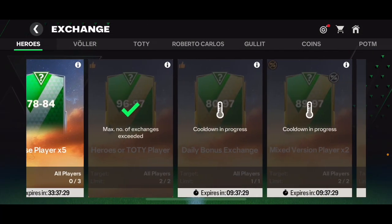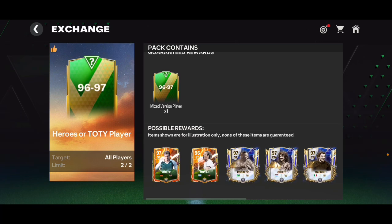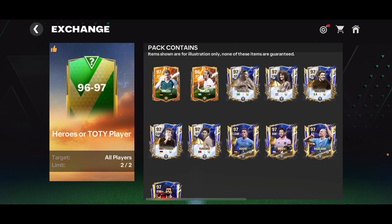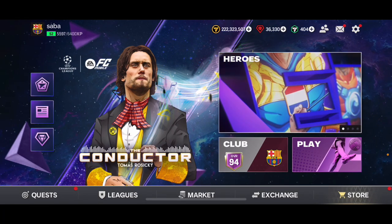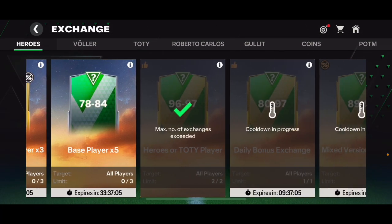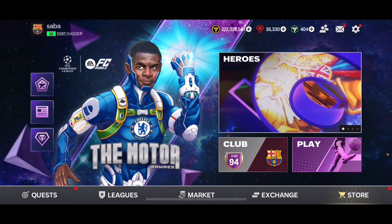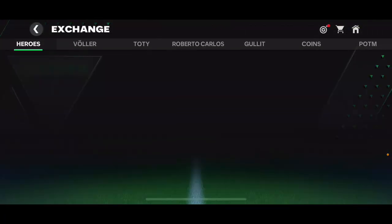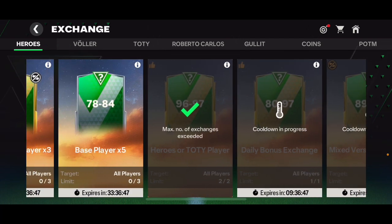If you go ahead and take a look at the exchanges section right now, we've got that 96 to 97 overall exchange where we can get hero players, prime hero players, as well as Team of the Year players. We can also get some other 96 overall Team of the Year cards. Now we also know the requirements for 95 overall exchanges as well as 93 to 94 overall exchanges. The first big exchange we got was the 95 overall exchange, after that the 93 to 94 overall exchange pack, and then the 96 to 97.